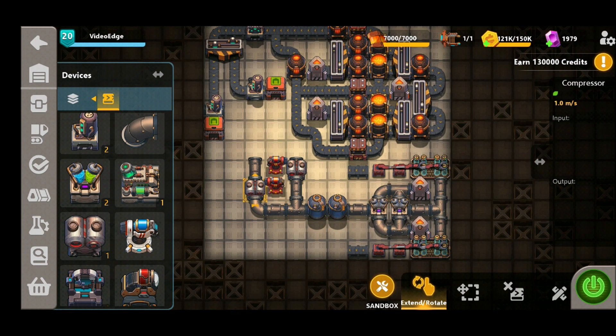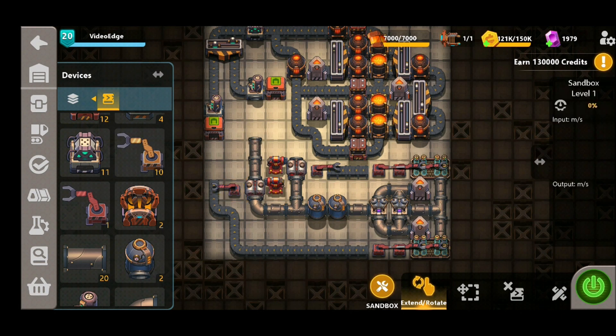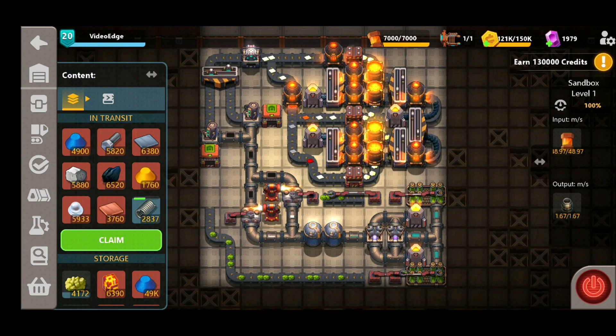Now that we've got our compressors to the correct temperature, we need to place down some grabbers to feed the algae directly into them to start producing the oil. We're going to place a fast grabber on the right hand side compressor, belt the algae production along the bottom of the design all the way across to the other side of the microfactory, and place down another fast grabber to feed the algae into the left hand side compressor. Combining those two elements produces the crude oil. If you want crude oil, you can stop right here, pipe this into the two appliers, and as you can see we're producing 1.67 crude oil with this design — a really good amount for your microfactory.